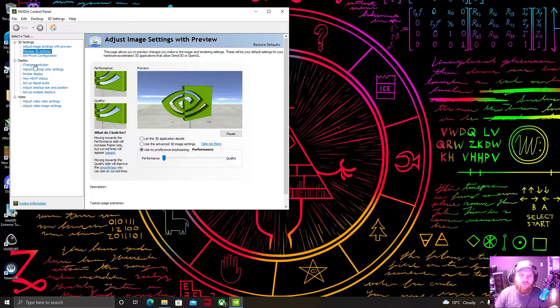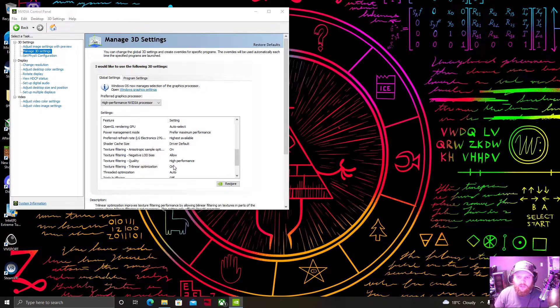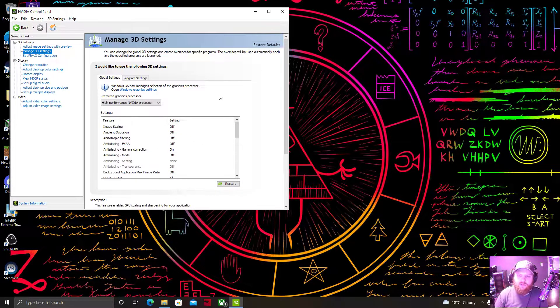Next, we're going to go over to right here. I want to make sure that's off, and I want to make sure that it's set to high performance for quality, and also set to high performance for power management. Then after those things, click Apply as well.